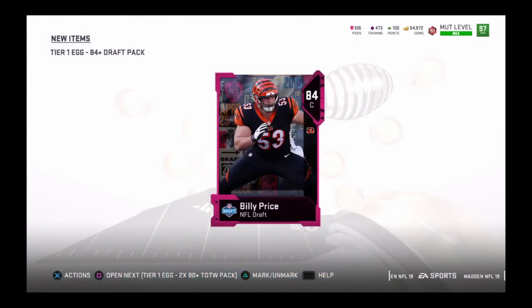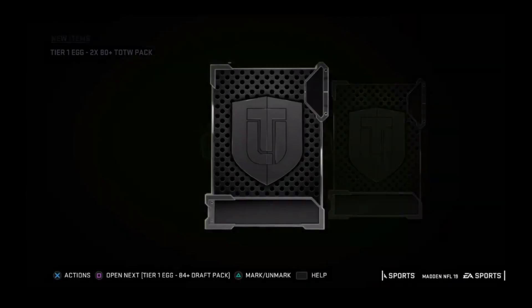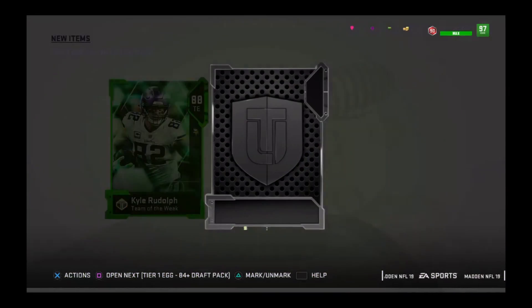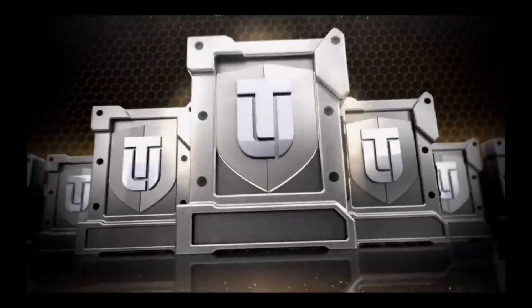I forgot Thai Law. Everybody here — tier 1. We get a center, tier 1 two times. 80 plus Team of the Week — we get an 88 Kyle Rudolph. Second card is a low level Princeton Smith.